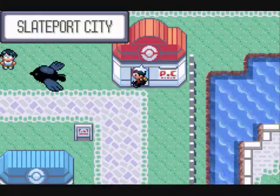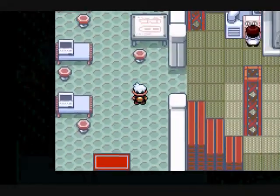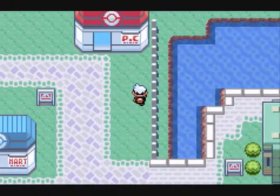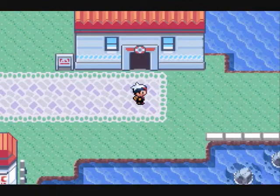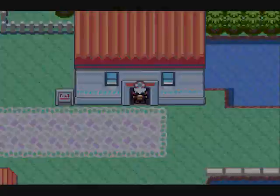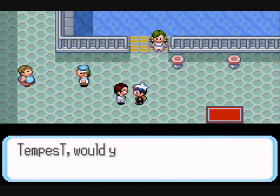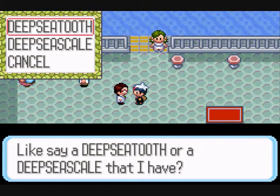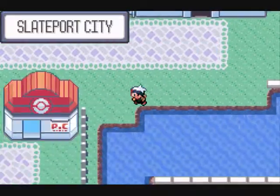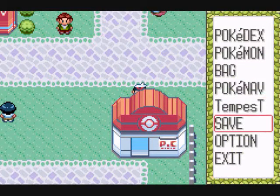We're not done yet — we've got to go to Slateport and give it back. The Deep Sea Tooth and Deep Sea Scale evolve Clamperl into Huntail and Gorebyss respectively. He's not over there, you've got to go here. There he is. 'That item you have — it's a scanner. Would you trade it?' Yeah, I'll take the Deep Sea Tooth, why not? And we're done! Alright, I hope that helps everybody. This is going to be a short one — I'll call it here. Thanks for watching, peace out everybody.